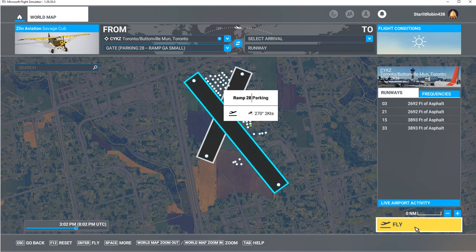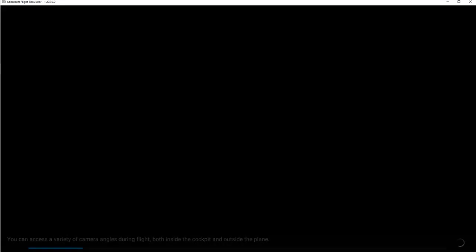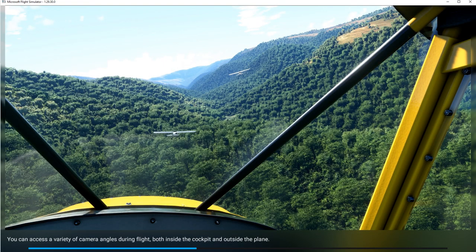They do have one localizer frequency runway for ILS landings here — it's runway 15, and the localizer is 111.10 megahertz, if you want to try and fly there and do an ILS landing at any time. Now this plane does not have that capability, but it's mainly for short flights and visual flight or instrument flight rules type of plane.